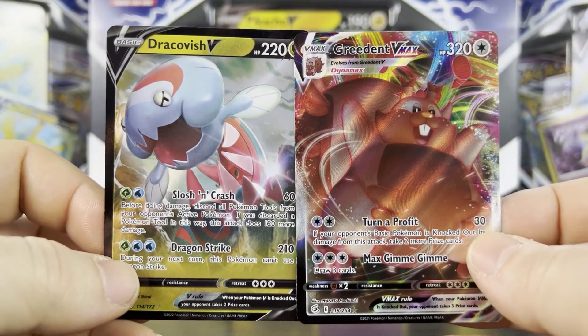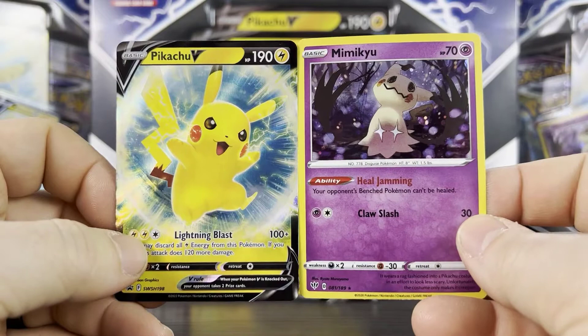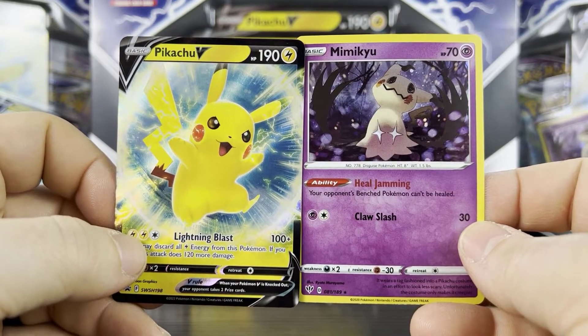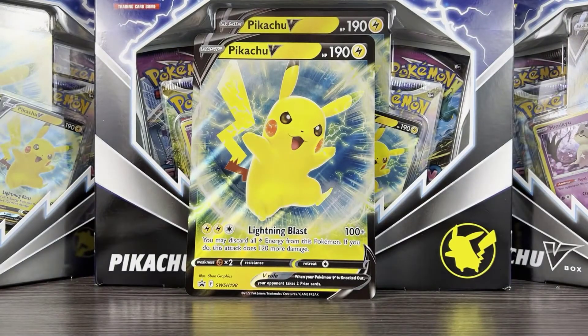Two out of four packs with ultra rares — I'll take it every time. Final shot of the Pikachu V and the holo version of the Mimikyu. Hopefully you enjoyed. We also have another video today: the brand new Battle Academy, one of my favorite products from a couple of years ago. This time we have Pikachu, Eevee, and Cinderace — and yet another Pikachu V card! Can never have enough. If you haven't already, please consider liking and subscribing for loads more Pokémon content.